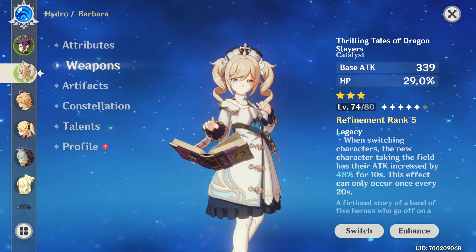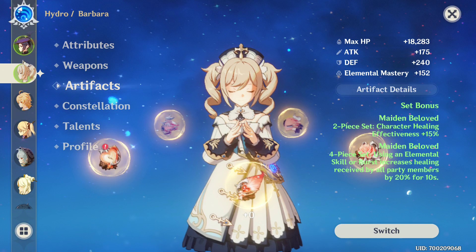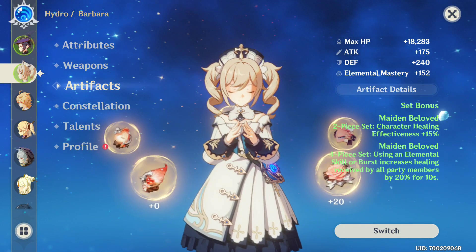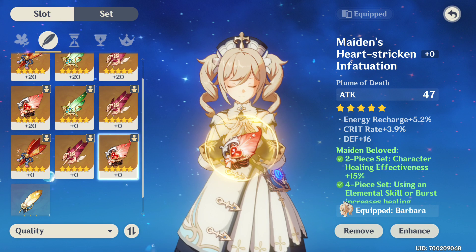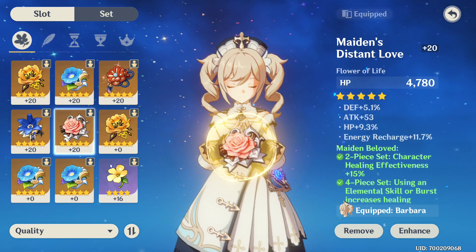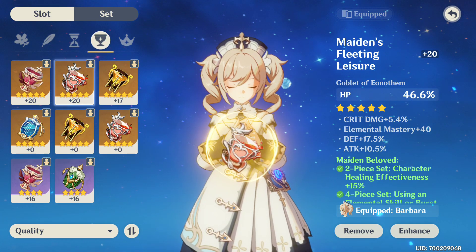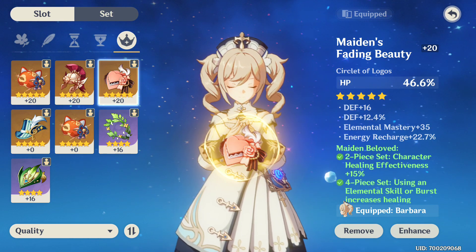Her weapon is capped to 80 but not really leveled, and her artifacts are juicy goodness. Her artifacts are all from the set that increases healing effectiveness, and when you're using an elemental skill or burst, it increases healing received by party members by 20%. That's basically the full set you need to make a healer in this game heal like a beast. Her main stats are pretty good. The hourglass, goblet, and mask are all HP percentage, and some of them have defense percent and effect resistance on the substats, because you need that to get your ultimate back up.